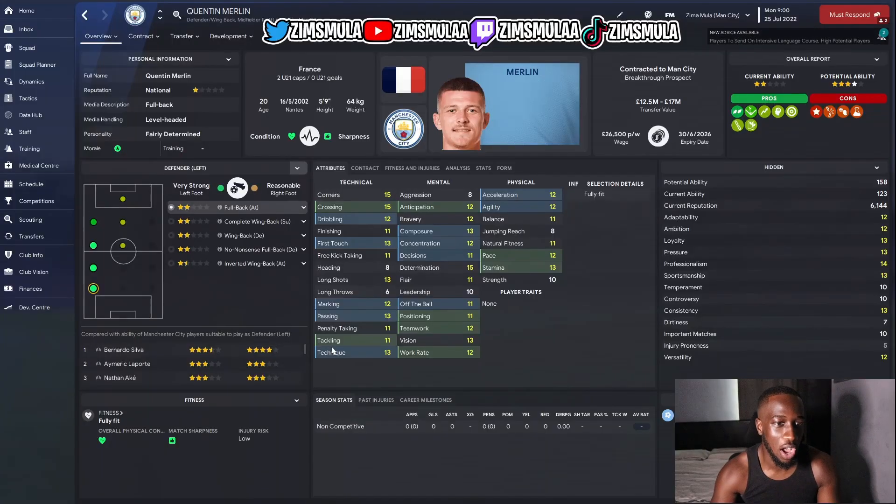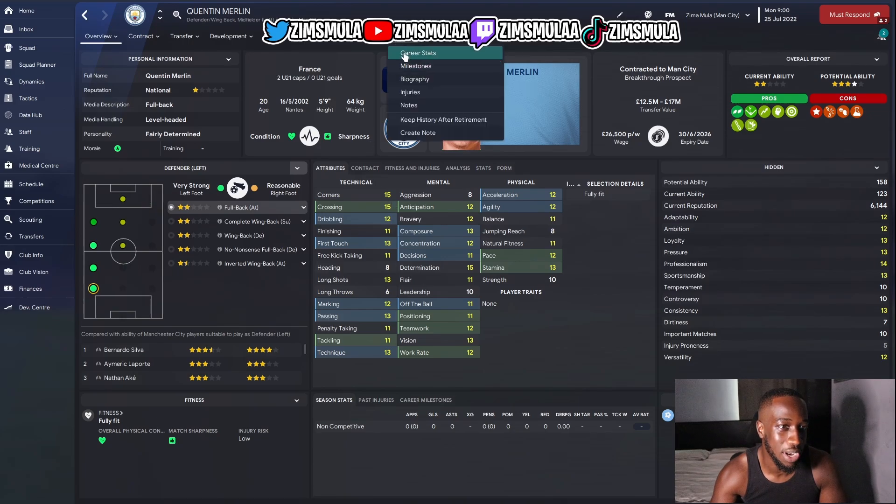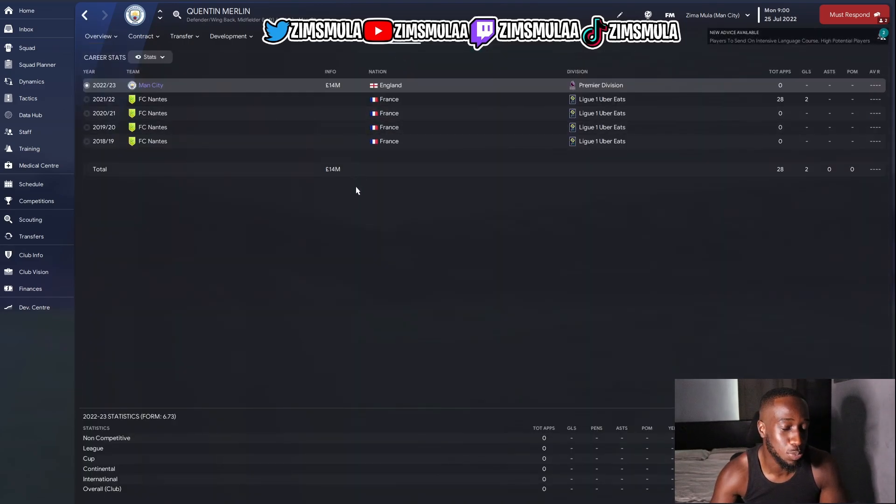Our left back is Quentin Merlin — Merlin Magic. If you've been on the Twitch save you know how many times I've signed this guy. He's a very steady Eddie left back. He can play further up the pitch but I'm using him as a wing back on support or attack. He has a potential ability of 158, is 20 years old, French, and cost 14 million.